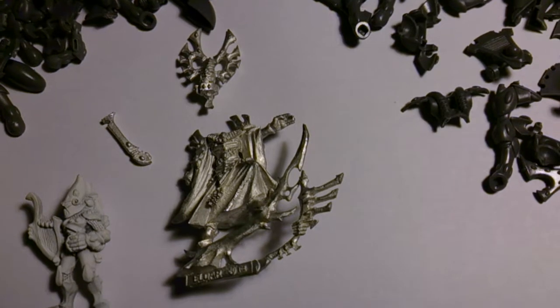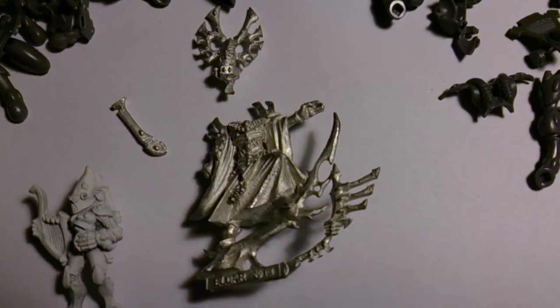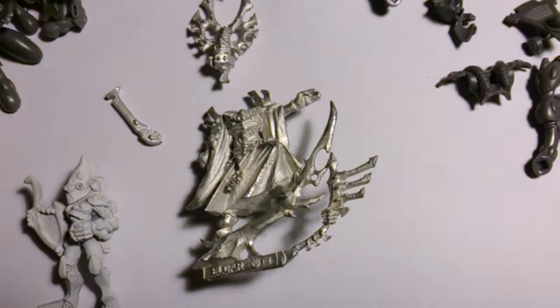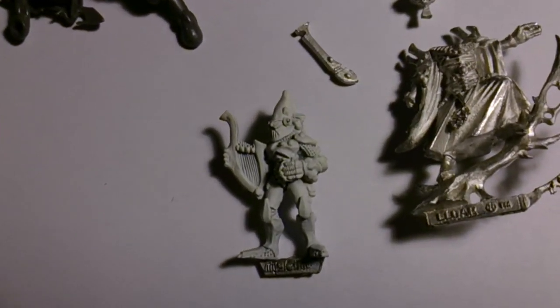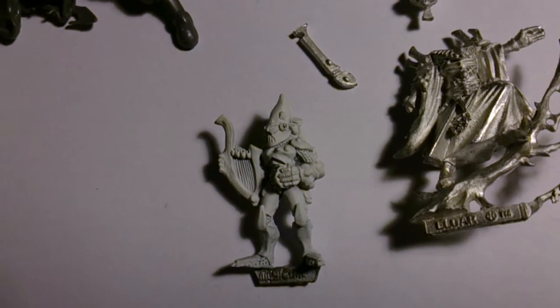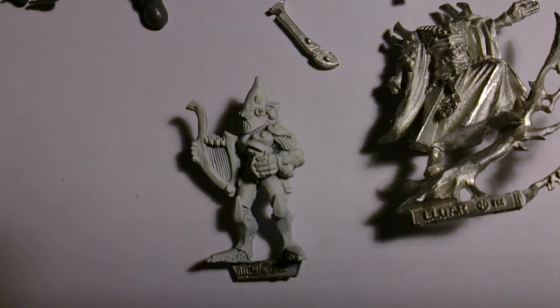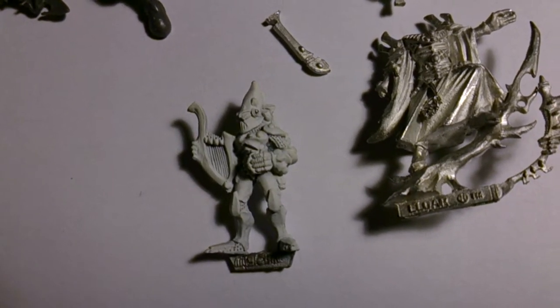So what I'm going to do — as you can see here in the middle of the screen — is my Bone Singer. That's an original metal Bone Singer. And then down here I have one of the Rogue Trader harp players, which I've had since the late 80s. Undercoating him is about as far as I've ever gotten with that miniature, so I thought it's about time I did something with him.